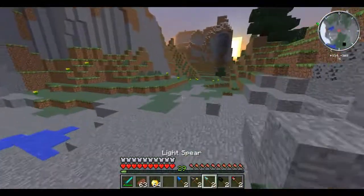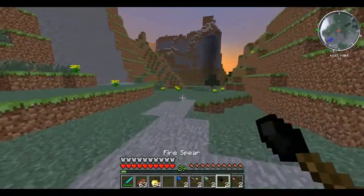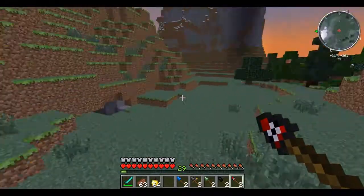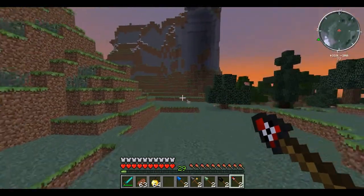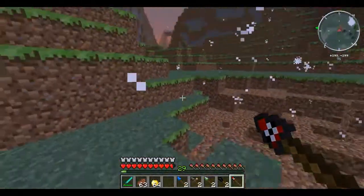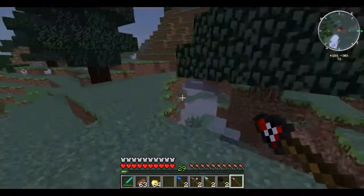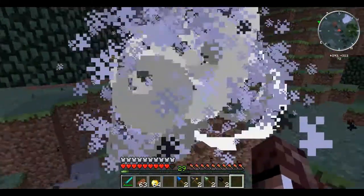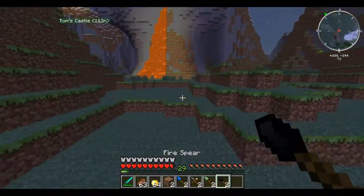It's getting dark. The names of the spears pretty much give away what they do, except for a few. The explosive spear will explode upon hitting — it hit a chicken and exploded very big. Throw it at anything and it will just explode, even if it doesn't detonate normally. That's pretty obvious what it does.